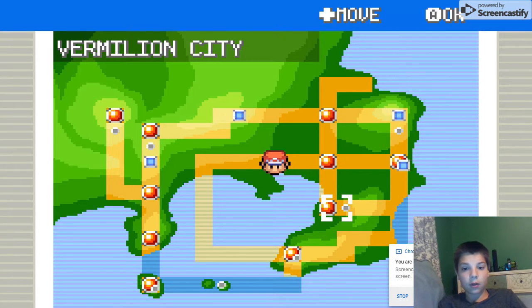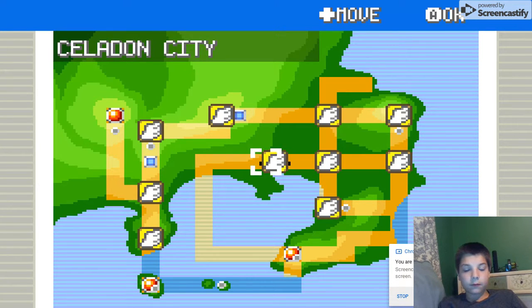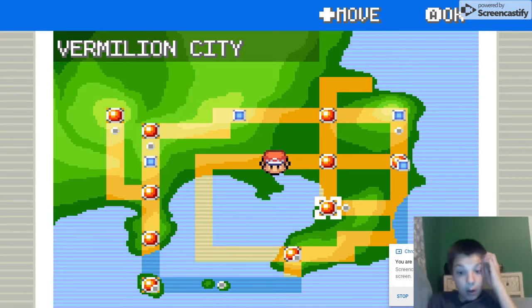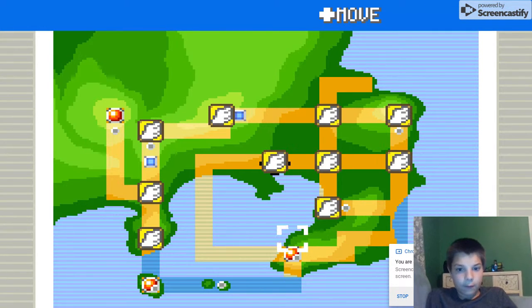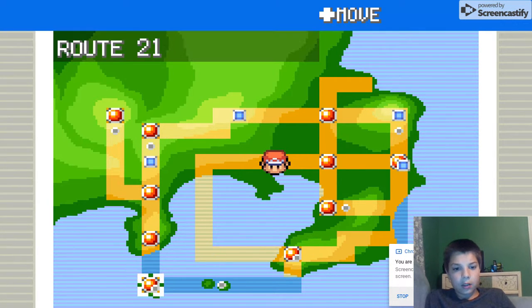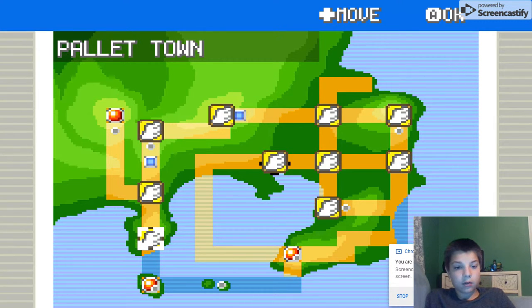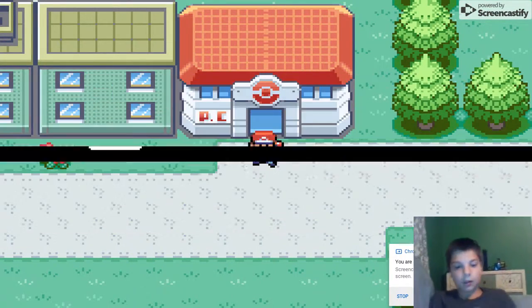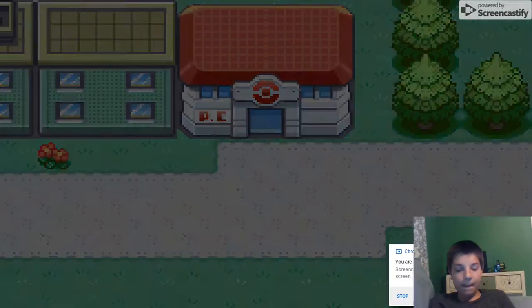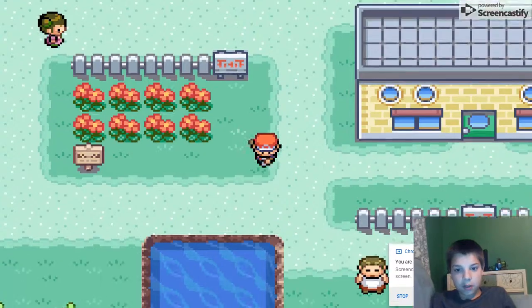Safari Zone — we're at Celadon City. I really want to unlock the Safari area because that gives you a few things. That's Fuchsia City. And here — what's this? Cinnabar Island, Pokémon Mansion. Pallet Town — let's quickly fly to Pallet Town, the place where you start out. It's so useful, I can't stress how useful this feature is.